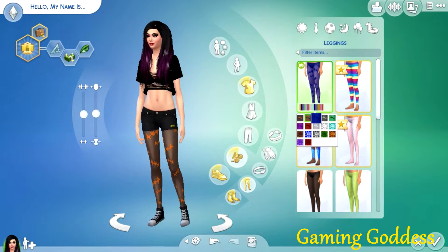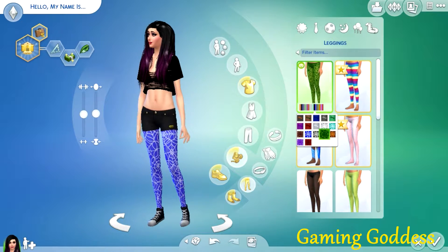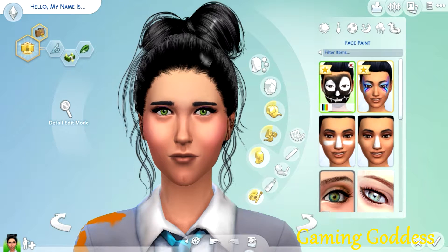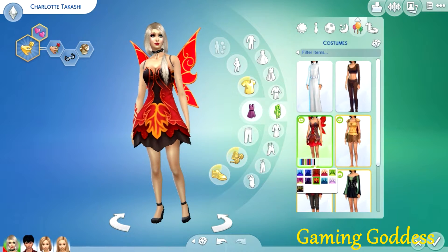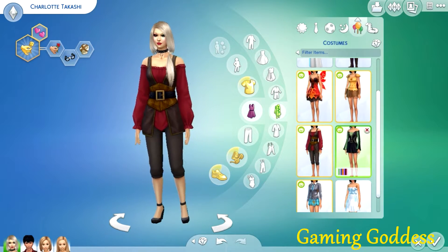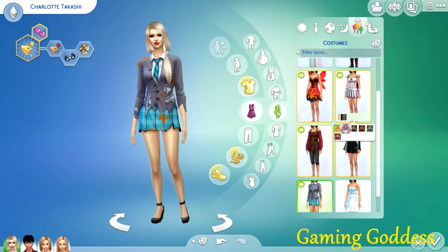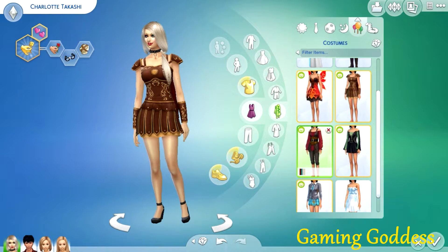First things first, let's check out the new costumes in the Create-a-Sim option. According to the information given upon opening the game, we should have new makeup as well as some new outfits. Here under the full body outfits we can see a couple of different outfits: a fairy, a pirate, a witch. Not too much to choose from, but on a good note we do have a few different color schemes for these outfits.